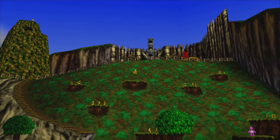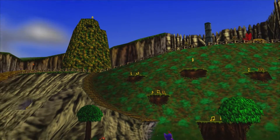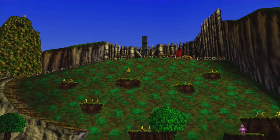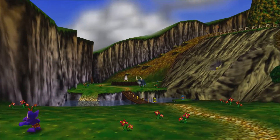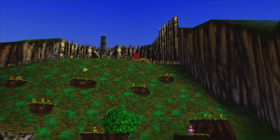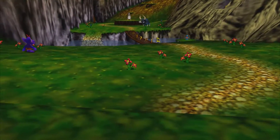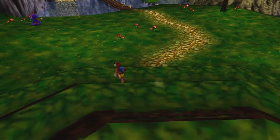You can see there's a Jiggy there, there's a Jiggy there — we could probably slide down and grab that. We've got a Honeycomb there and a Honeycomb in the totems up there. This is Mumbo's Mountain and we know that Mumbo is a Skelly Bob from the Game Over screen. There looks like something up there too, so why don't we just get exploring?